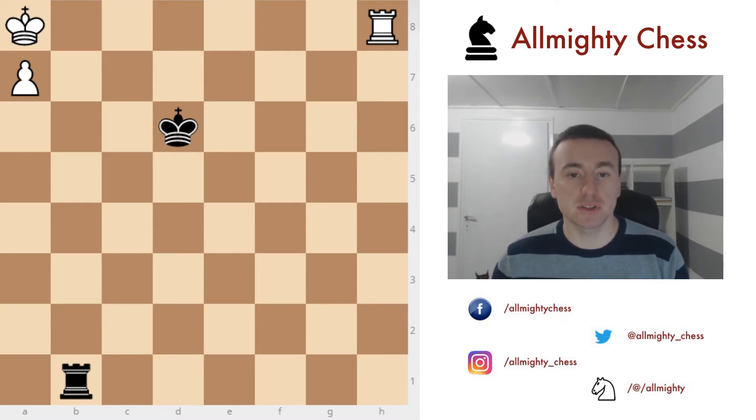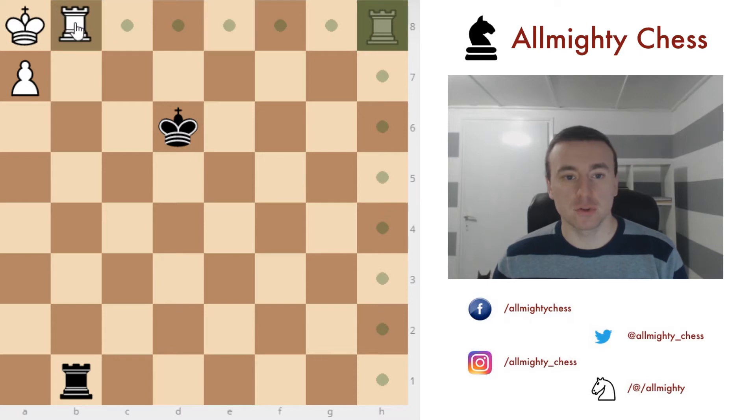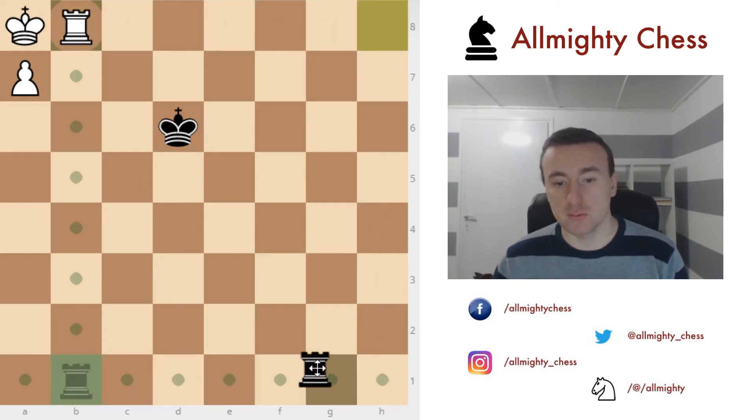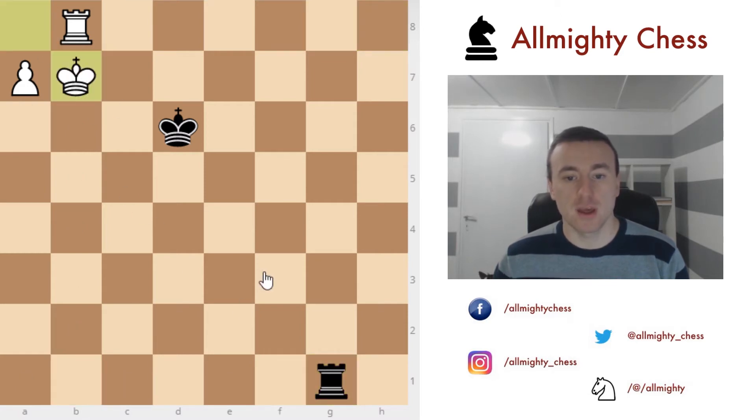In this first position, white is winning the game but has to play precisely. We will use the fact that the king is on d6 and try to run away with our king in order to push the pawn to promotion. The first move is rook to b8. Now the rook is attacked and black has to move. We need to give checks because otherwise white will just push the pawn and it will be promoted to a queen.